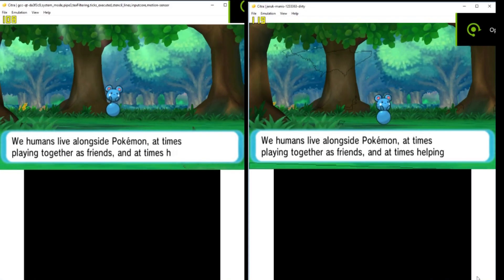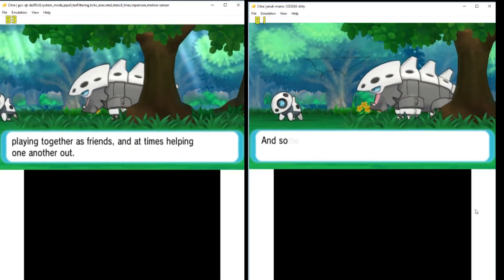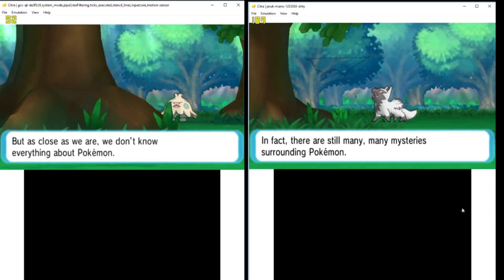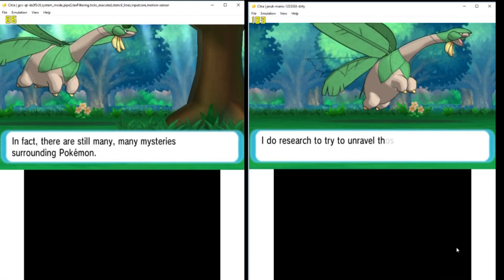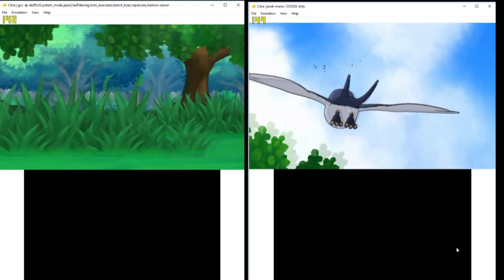We start off with Pokemon Alpha Sapphire. On the left we have the new Chinese version and on the right we have Dempy's 26th version. On Alpha Sapphire it seems the older version is a bit faster, but I personally still prefer the new HD version, since it doesn't have those artifacts which spoil the gameplay experience.